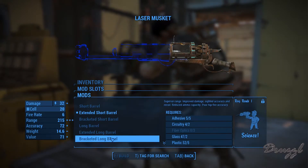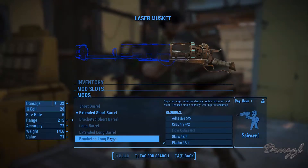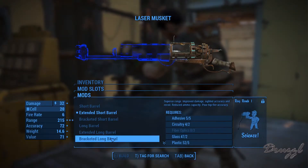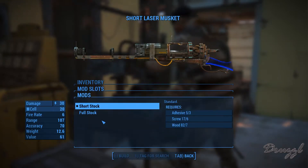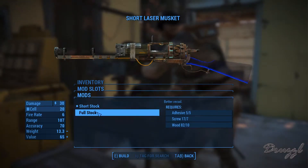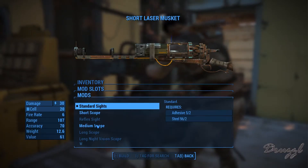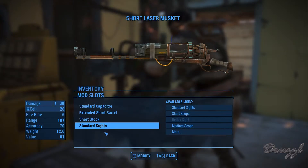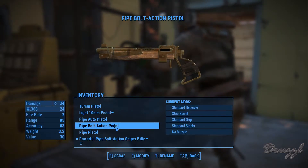Extended long barrel, bracketed long barrel — superior range, improved damage, sighted accuracy, recoil reduced, but reduced ammo capacity and poor hipfire accuracy. The full stock gives better recoil. And the sights — there are so many sights in this game.